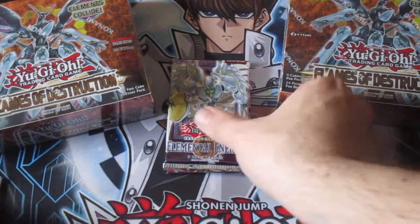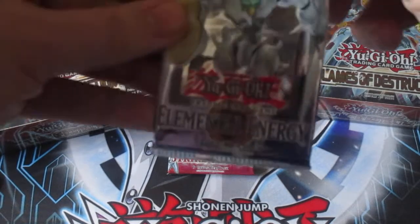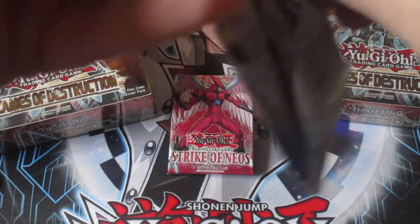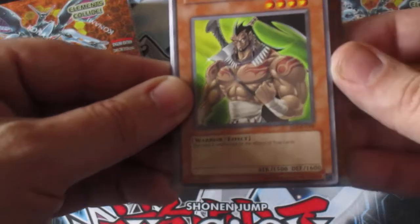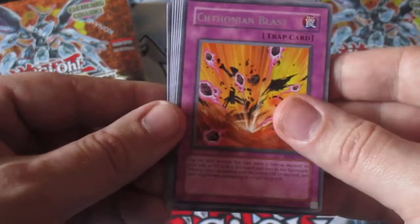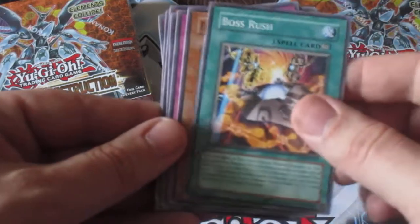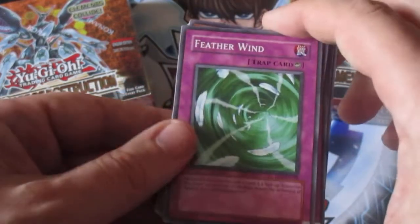Not guaranteed holos in these random packs, but they're fun to open. Elemental Energy, going in set order — this is the third set in the GX era, while Metal Raiders was the second set in the OG era. So we have Familiar Possessed Eria, Elemental Hero Wildheart, Infernal Incinerator, Level Modulation, Chthonian Blast, Bladedge, Boss Rush, Familiar Possessed Aussa, and Feather Wind — which is a counter trap that you need Elemental Hero Avian on the field with.